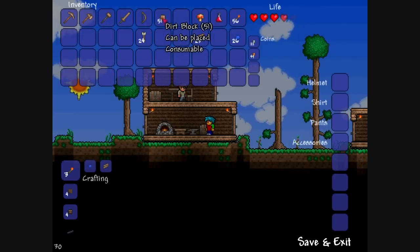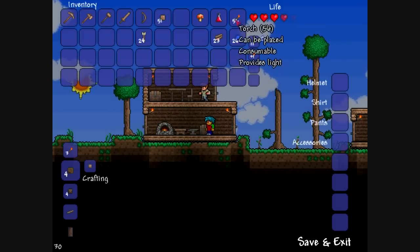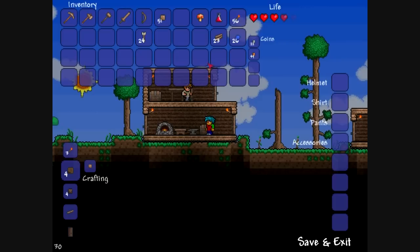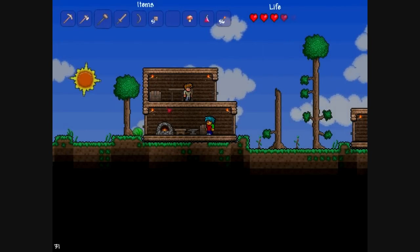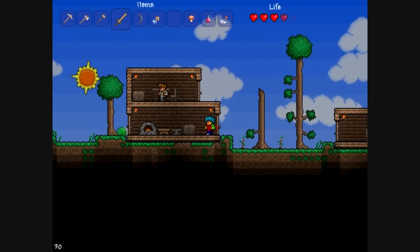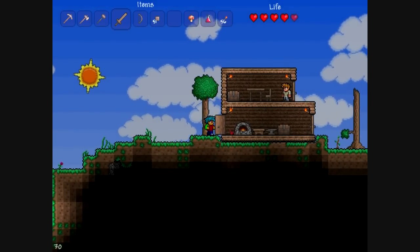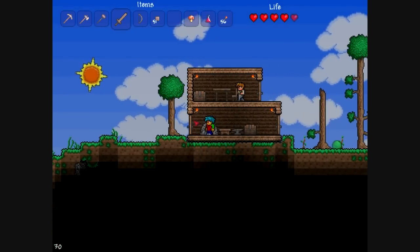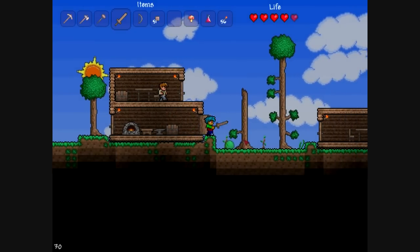A few dirt blocks so you can get up to high places, and torches — any amount works. That's pretty much what you need to begin exploring. Although you can go exploring at any time without any of the items I listed above, because they're only optional and they only help to ensure your safety — they make you better suited to survive longer.